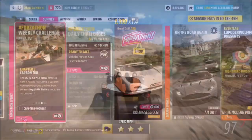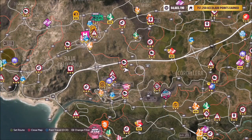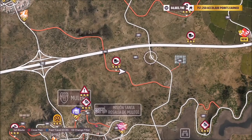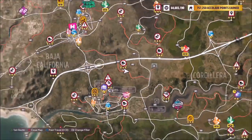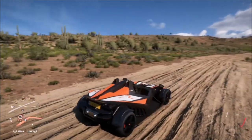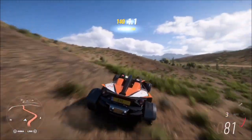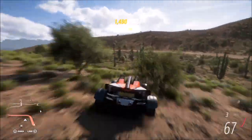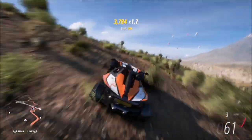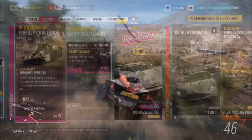The next challenge wants you to earn five air skills, and we're in the perfect location for it. Surrounding me are loads of mountain sides and hills, but if you don't want to do it here you can also head over to the Dunas Blancas region — the massive sandy area on the left-hand side of the map. As you can see, it took me not even 30 seconds to get the five air skills required. Really easy and it won't take you long at all.